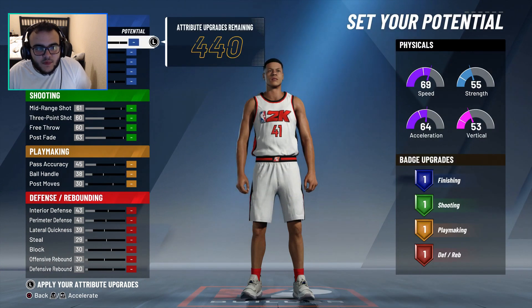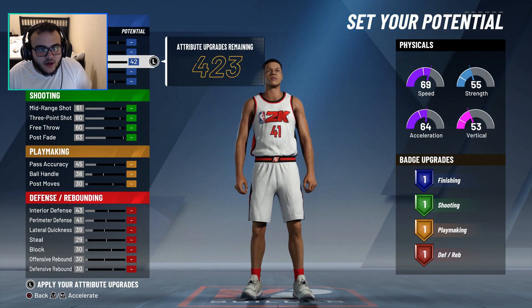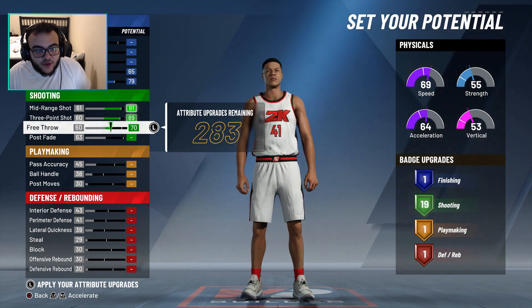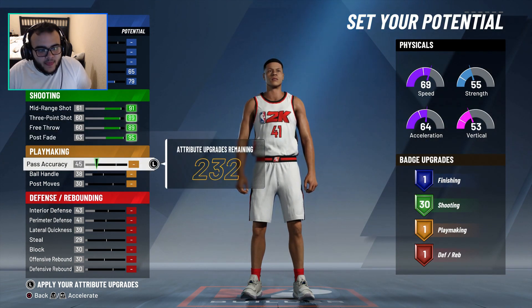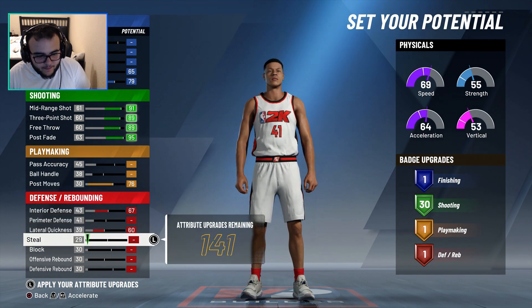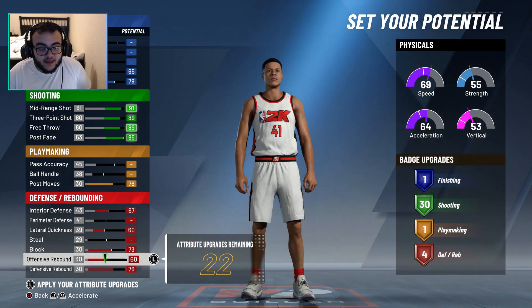So for this build, I want to go standing dunk, post hook, mid range, three point, free throw, and post fade, just so we get those 30 shooting badges. And then let's do post moves, interior, lateral, block, offensive, and defensive.